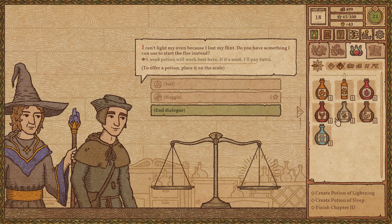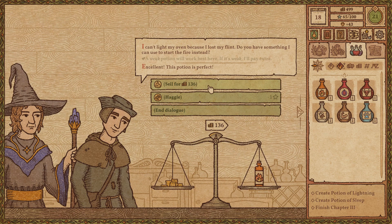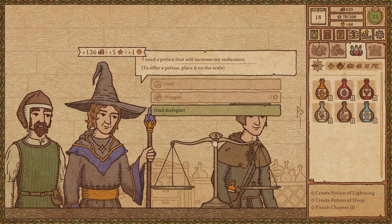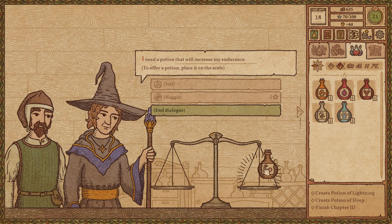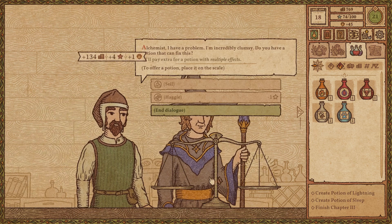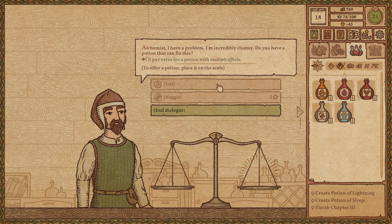Let's get on back over here. A weak potion of fire — do my good man. Hey, you're willing to pay for it too — nice. If it's a weak, I'll pay extra. Very good. I need a potion that will increase my endurance. Strength — very good. Alchemist, I have a problem: I'm incredibly clumsy. Do you have a potion that can fix this? I'll pay for a potion with multiple effects.